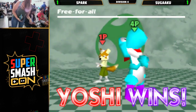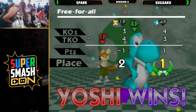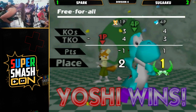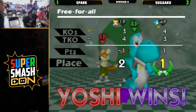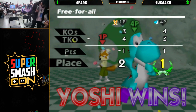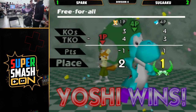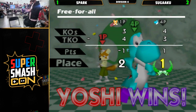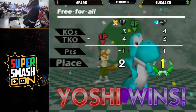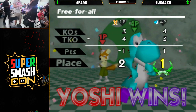That was so close. Great adjustment from Sugaku in game 3. The down tilt game plan was really interesting — not something you see Yoshi players going for. Unfortunately Spark was just not able to connect a few of those jab up smashes. Those little flubs just pile up, and the up smash double jump call outs from Yoshi were enough to take the set. It almost could have turned around there. Kind of cautious edge guarding from Sugaku at the end.